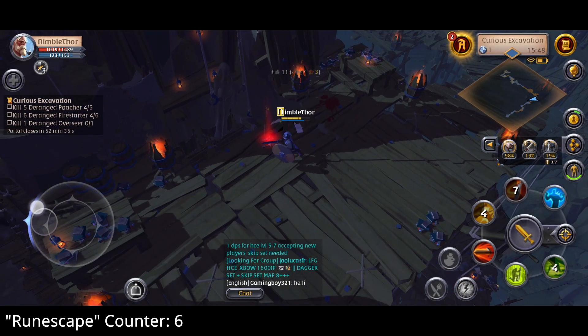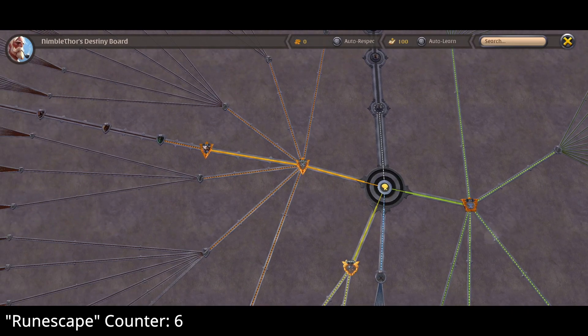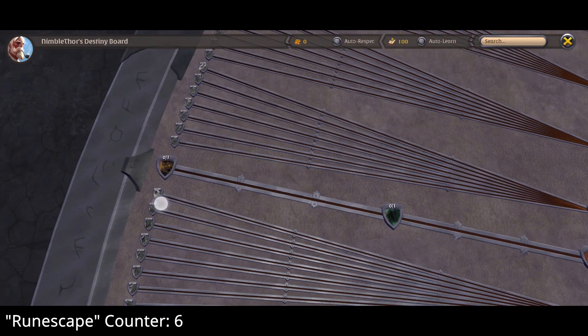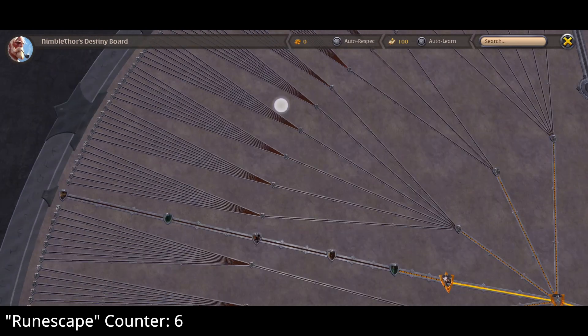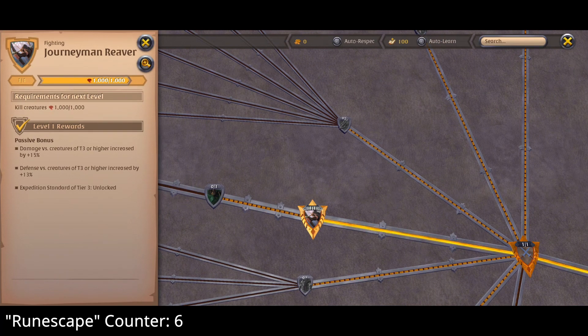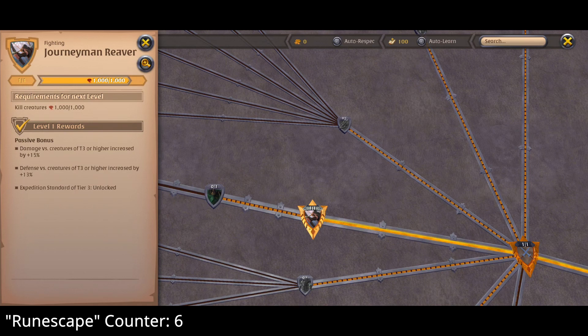Whenever we kill monsters, collect resources, or pretty much do anything, we can progress in this Destiny Board, and it is absolutely humongous — just look at this. There are so many things to unlock. Right now we just unlocked one by killing enough creatures, and it gave us a passive bonus: damage versus creatures of Tier 3 or higher is increased by 15%, and defense versus creatures of Tier 3 or higher is increased by 13%. That is not insignificant.